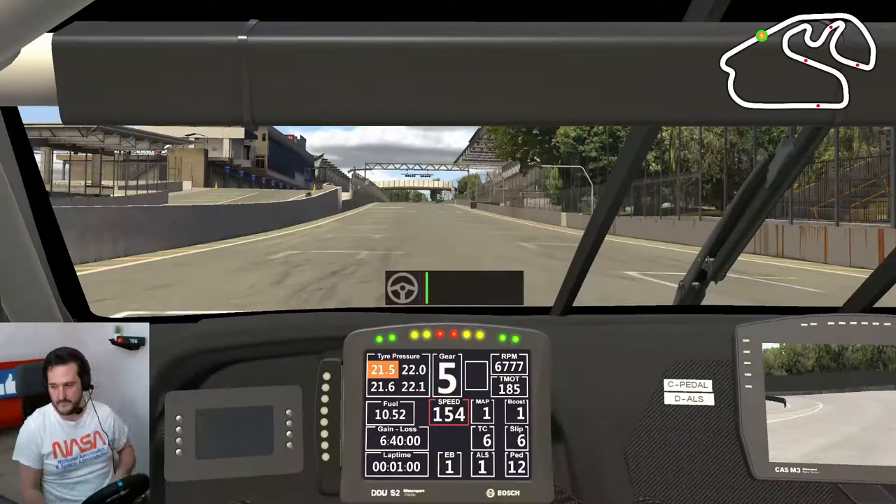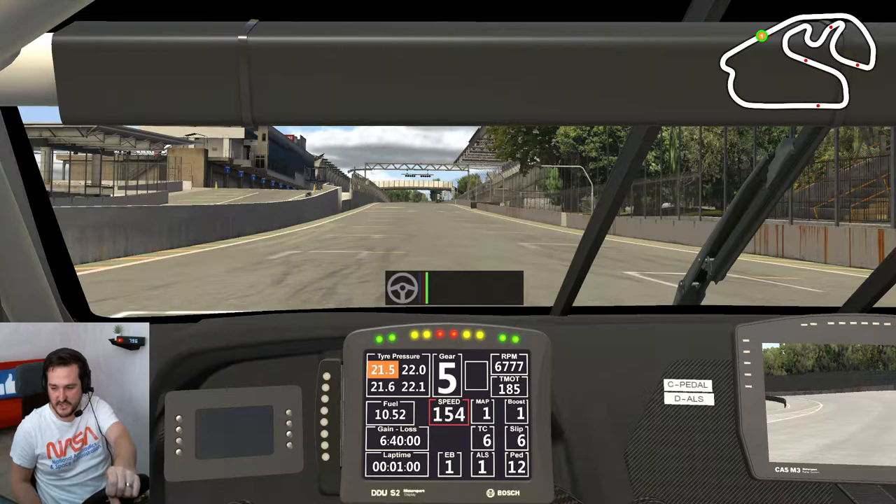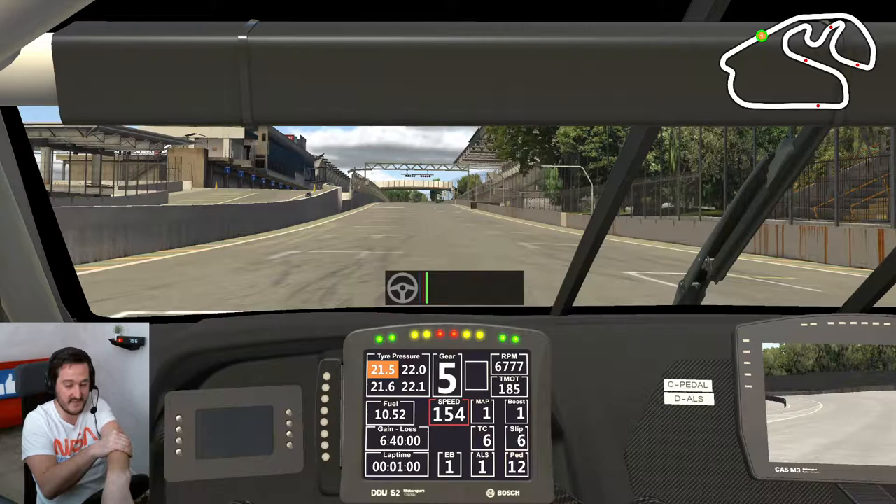Okay, now we will go through the lap. Take into consideration for a track like this, the main straight is huge, so your exit from your previous lap does also help. So keep that in mind — it can be worth a chunk of time here. There is no way I could have set this lap time with a poor exit on the end of the last bend. But we'll talk about that bend when we get to it.